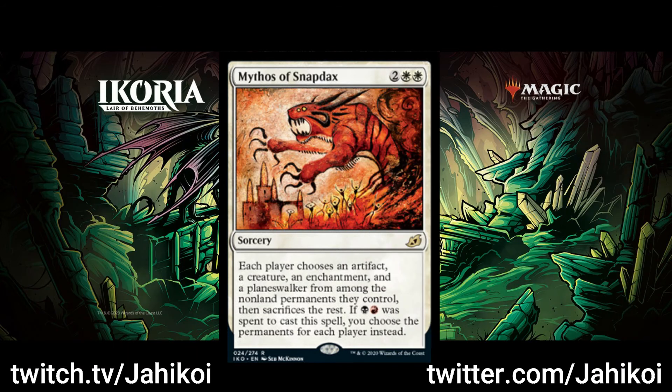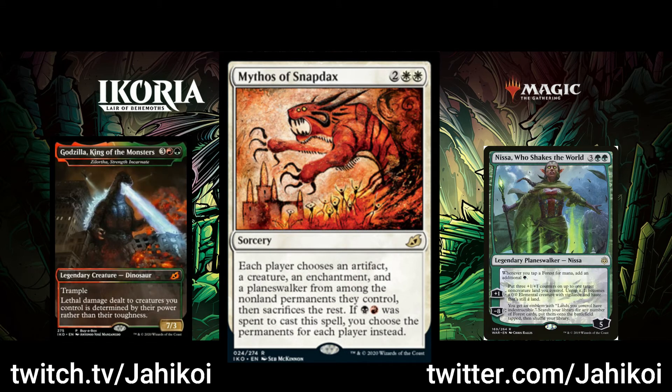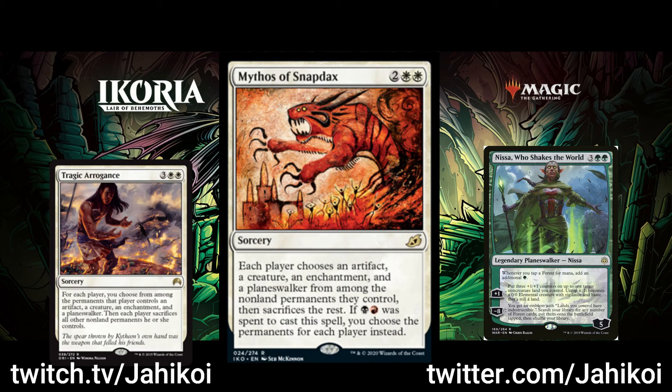If they're playing a deck where their only creature is going to be a big one and their only Planeswalker is going to be a big one, then it doesn't do anything. Sadly, due to a change in wording, you can't choose a land creature as the creature as you could have done with Tragic Arrogance, so it's not going to work against Nissa.